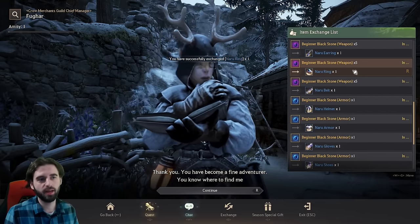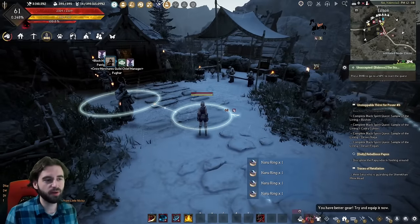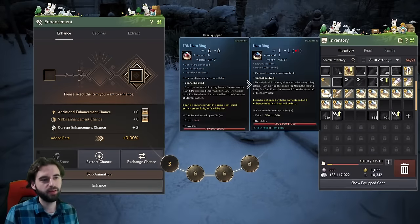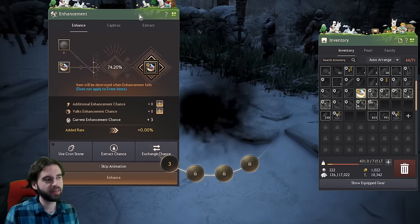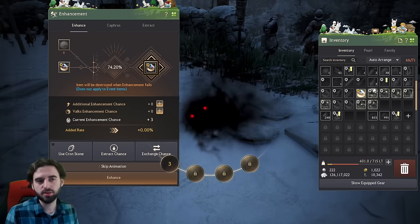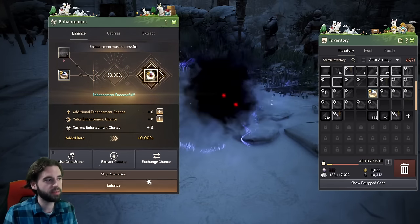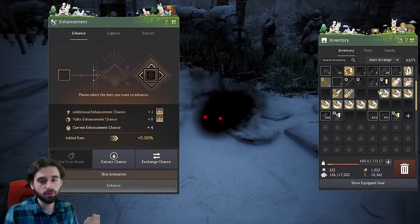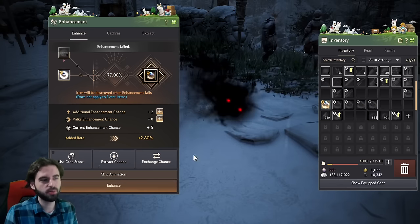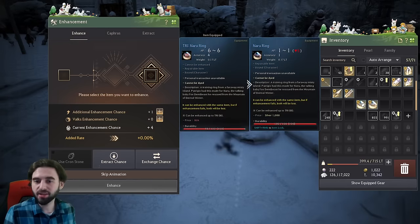You'll need to buy a bunch of these — click like seven or ten times, it doesn't really matter. If you've never upgraded accessories in Black Desert, if they fail, they break — which means you don't get to keep the gear. Unlike upgrading armor or weapons where it just downgrades a level, these entirely shatter. So if the enhancement fails, you lose everything you just used. And that's why these are a scam.